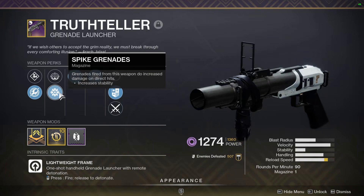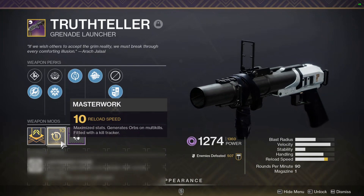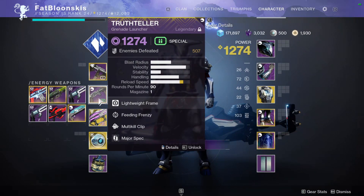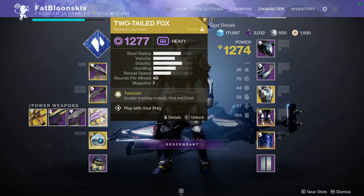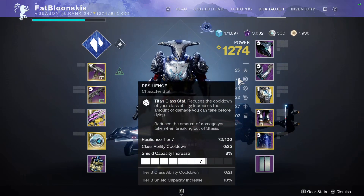Truth Teller with Feeding Frenzy and Multi-Kill Clip is a really good roll, especially for grinding grenade launcher kills — hard launch, spike grenades. If I need a little extra boss damage I can use it. It's a pretty solid roll; I already have 500 kills on it just from grinding for Salvager's Salvo. We're also using Two-Tailed Fox because rockets are nuts right now — with the new rocket launcher buff it absolutely slaps.